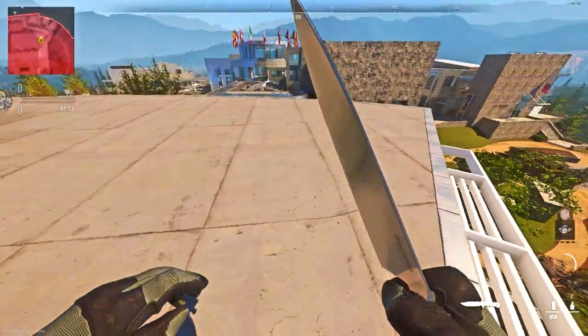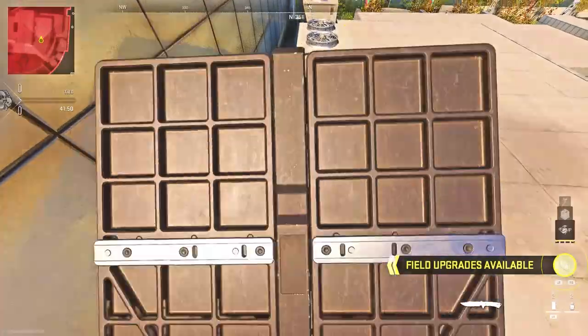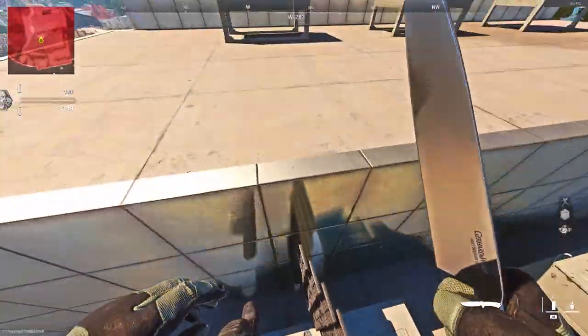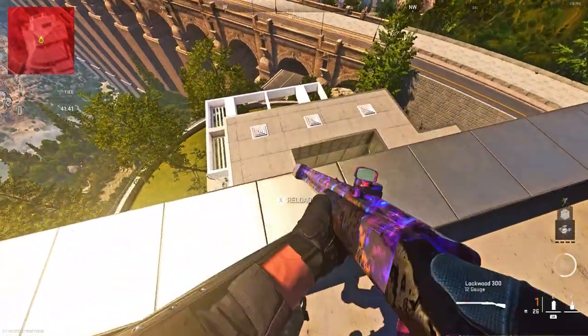Then once you get to my location you want to place down a barricade and jump up onto the roof, and as you see you get a really nice view of the map. After that you want to place down another barricade and place down another barricade on top of the vents, and then all you want to do is make your way to this exact location.